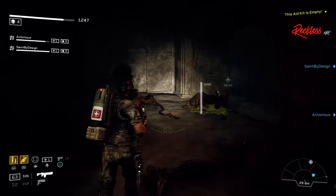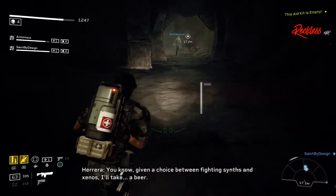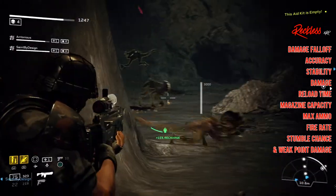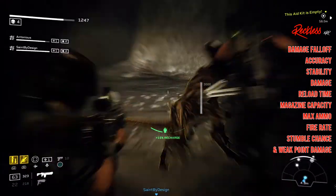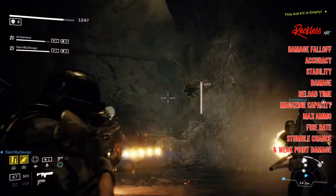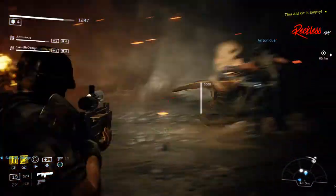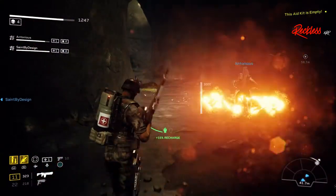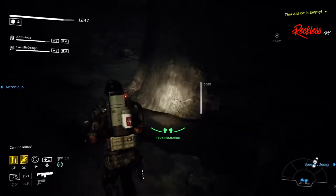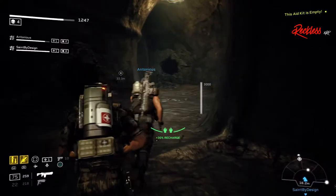All of the important things for these weapons will be taken into consideration for these rankings. This includes damage falloff, accuracy, stability, damage, reload time, magazine capacity, max ammo, fire rate, stumble chance, and weak point damage. Handling bonus doesn't really matter because all of the weapons are at 0% base stats, and all of these weapon rankings will be based off the base stats.